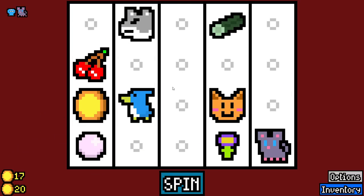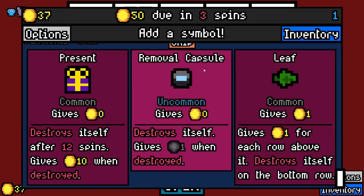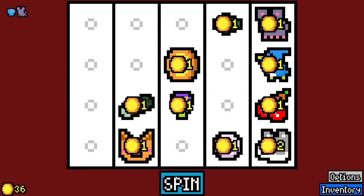We'll just get rid of this here. Leaf is certainly nice — it's basically the exact opposite of the balloon. Removal capsule is certainly nice too, but we need to make sure we get some value.